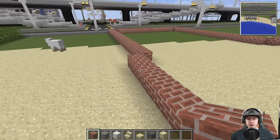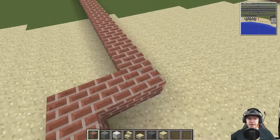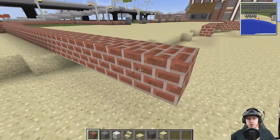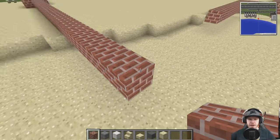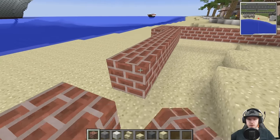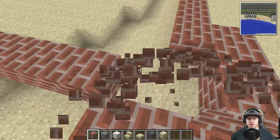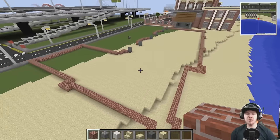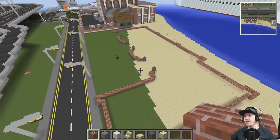I'll put a little bit of a bulge in like that. Do I do a bulge on this end or the other end? I think I'll do a bulge on this end. Or do we do both — do I do it like that instead? Yeah, we'll do a double bulge.